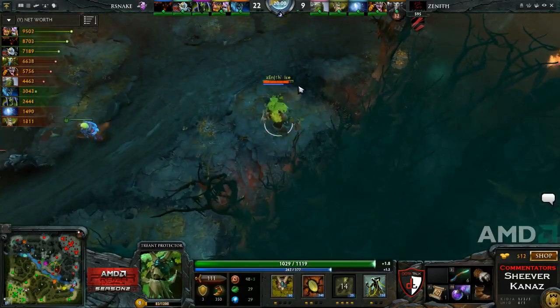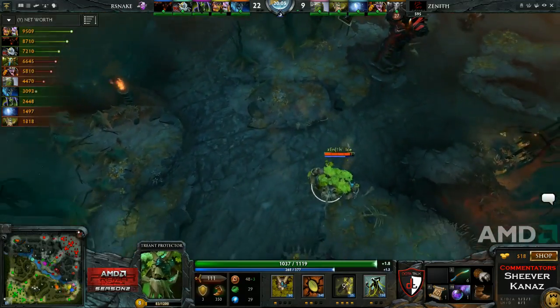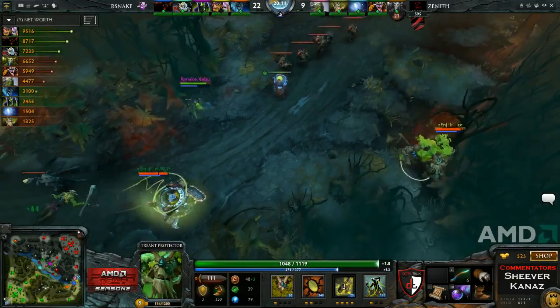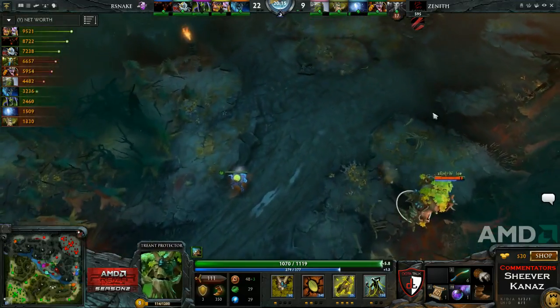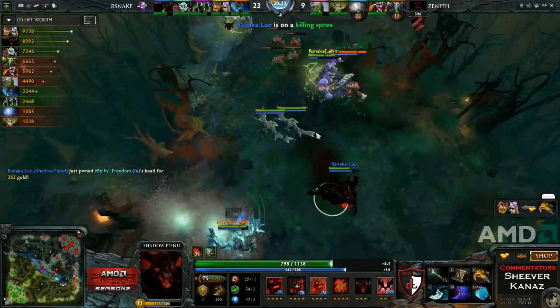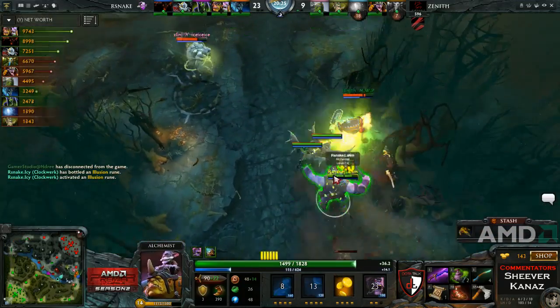What do you think Zenith should do right now? The mid game should be theirs and they started it so well. But then it felt like they threw it away with the misaimed tree toss — and it all started to go downhill from there. Io goes down — still chained. In comes Lanham charging up his stun, finding the stun as well. Blink forward from Luo — Raze of Souls — that's one dead.